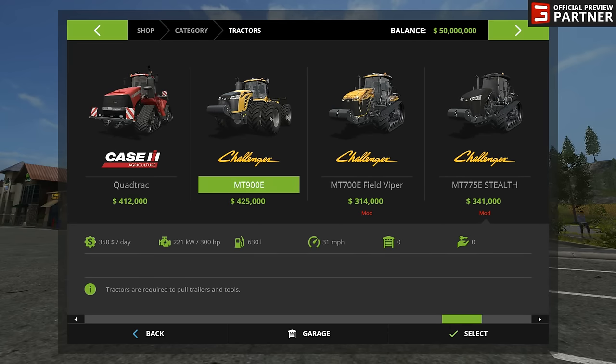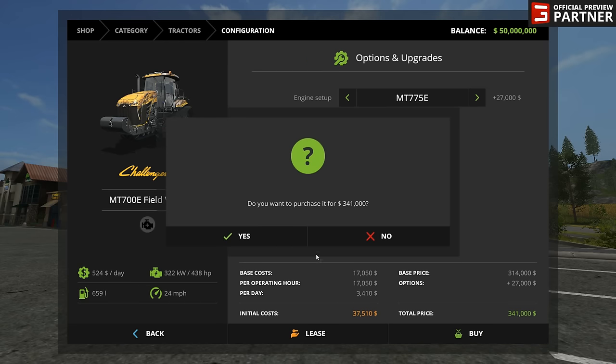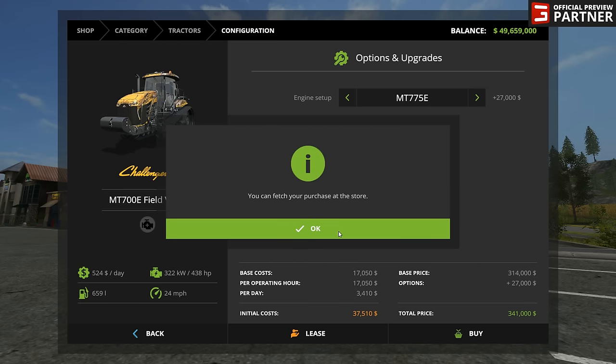Let's start over here with the Field Viper. I did start a little save game just for this — we put 50 million dollars in. With the Challenger Field Viper you've got 384, 411, and 438 horsepower options, with the top spec at $27,000. We are going to get the ultimate here. Let's hit yes on that. You can fetch your purchase at the store.